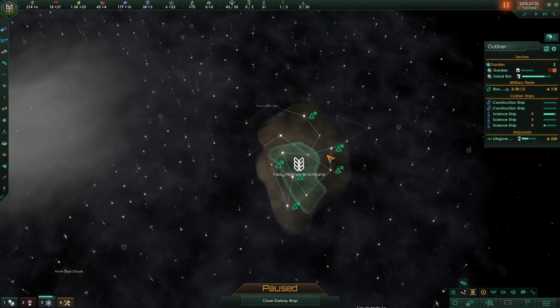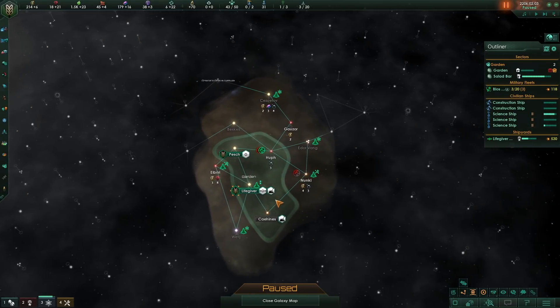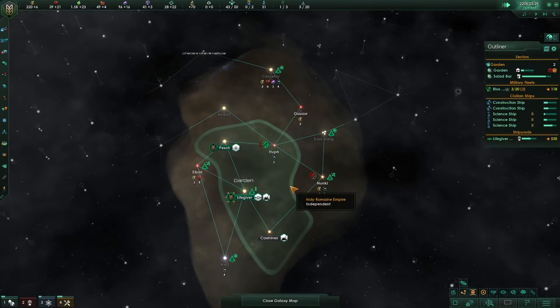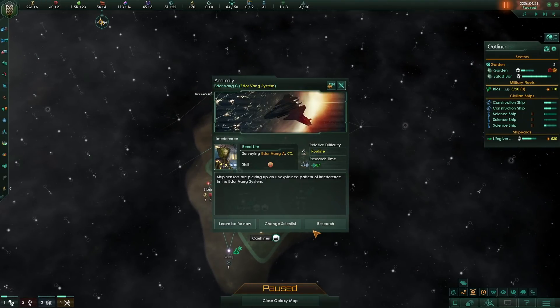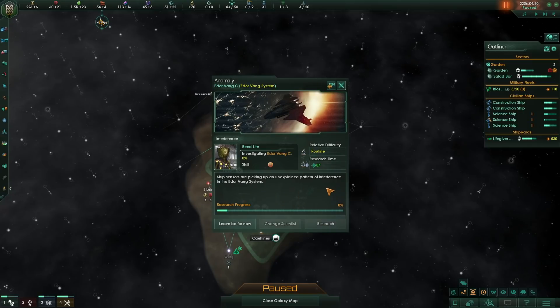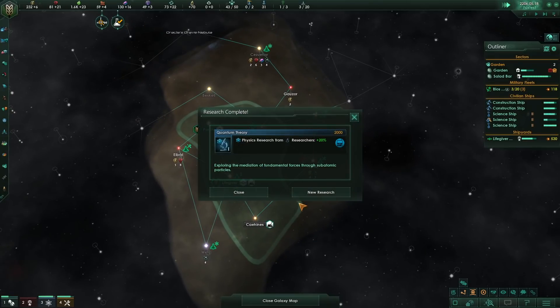So the HRE over here has just started to expand past the initial world of the garden. We do have three science ships. We are playing with the archaeological dig site Origin, so I do have to start digging this pretty soon, although for now with my three science ships I think I'm fairly happy to be booping around here. We do have enough energy to buy another scientist, and I think I will. Especially since two of our science ships are going to be tied up doing archaeological stuff fairly early. And generally speaking, the faster you can expand, the better it is. Is this interference patterns? Oh, that's a second anomaly in Eddor Vang. Jeez, it's a busy system.